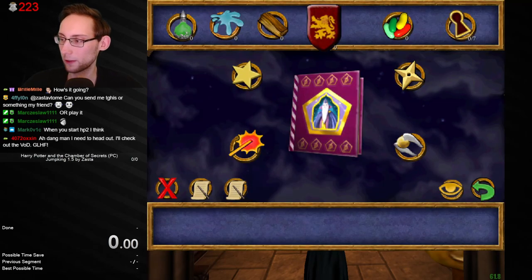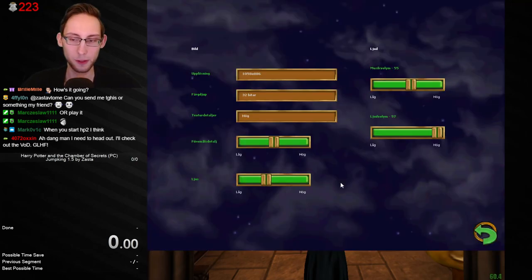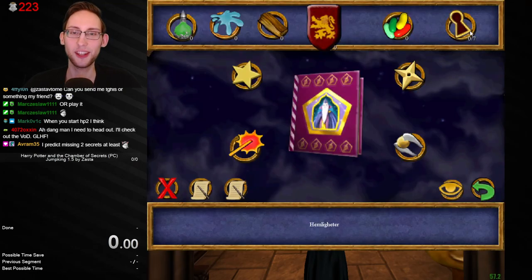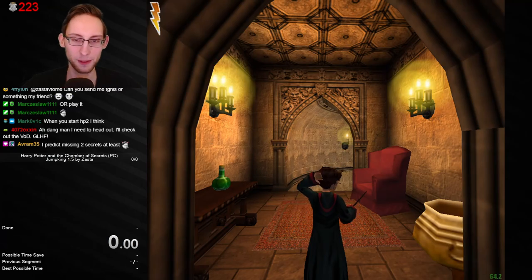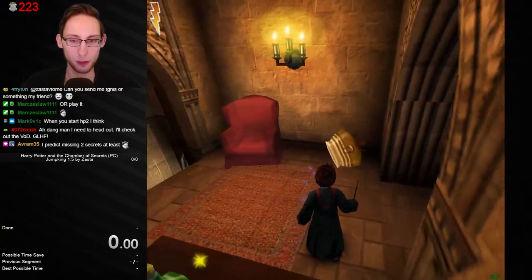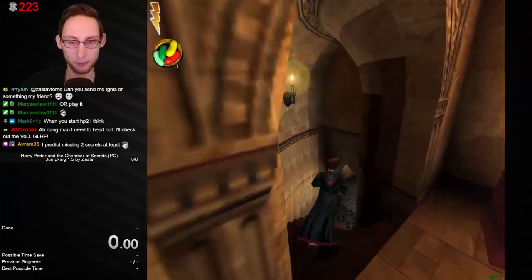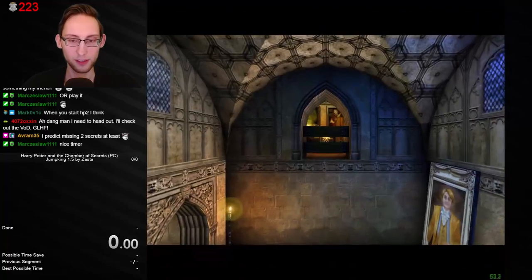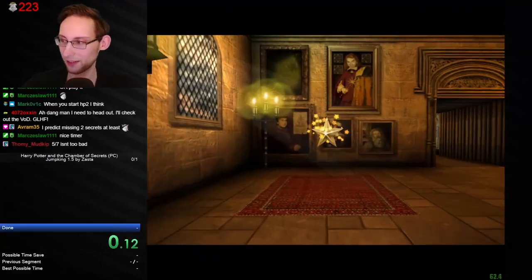Thanks for the shoutout to Zasta for allowing me to play this, and thanks Max for sending it. Welcome in, good to see you around. You predict missing two secrets — it's seven total, okay, can we find all seven? Let's go. So this is the entry — it's a well. I'll cast on everything I can even if it's just a cauldron. The map has cutscenes, yeah.